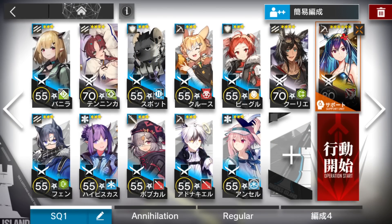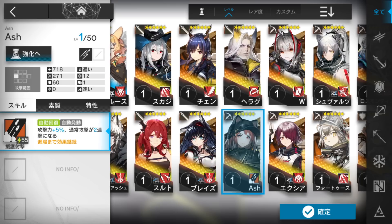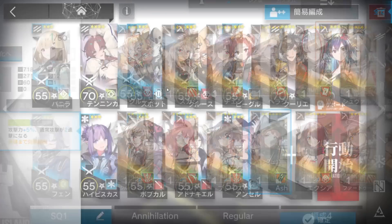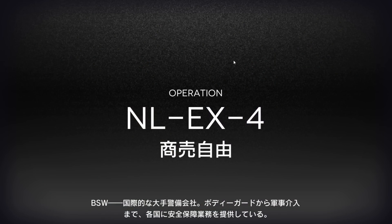Then 2 of your best snipers. Of course, if you have someone really strong like Exia or Ash, you can use them. In that case, just 1 sniper is okay, so you can save 1 slot and 1 deployment limit. That's basically the squad — last slot is up to you. If you want, you can even bring another Vanguard, but 4 is enough.